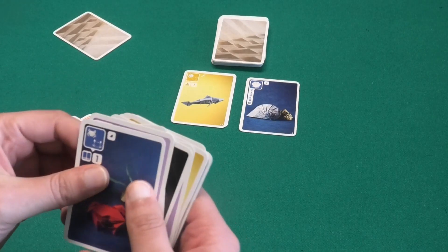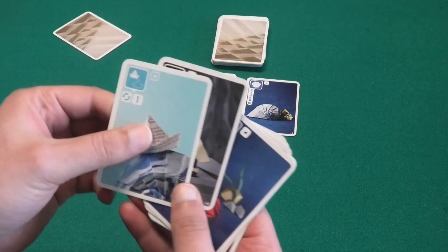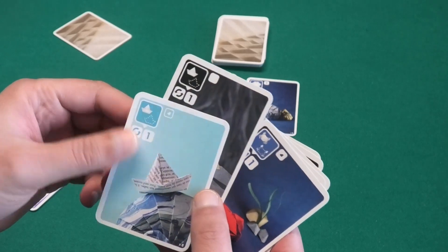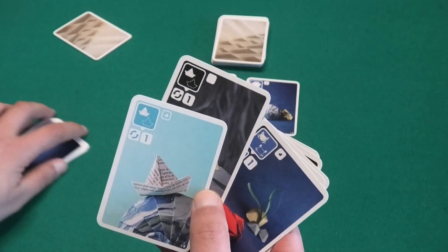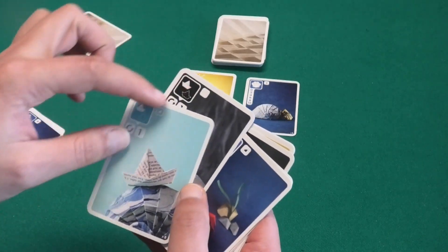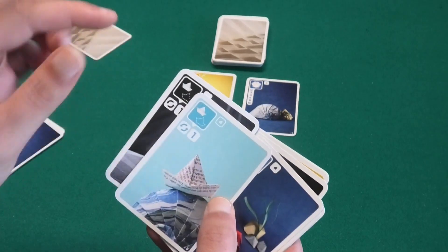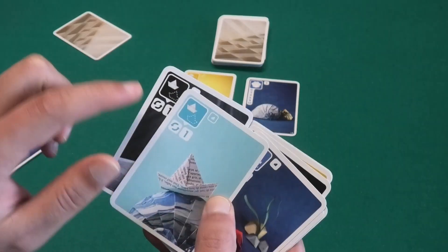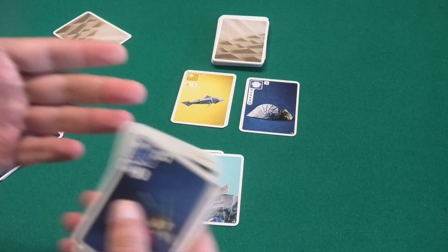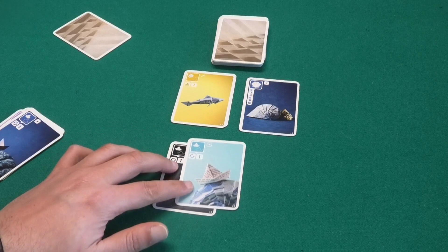You can also try to score pairs of cards. If you collect two boat cards they are worth one point together, and they also give you a special ability when you play them in front of you. The color doesn't matter, just the symbol. Playing two boat cards gives you an extra turn, so you can draw cards and play more pairs if you have them. Your opponents can now see that pair is worth one point.